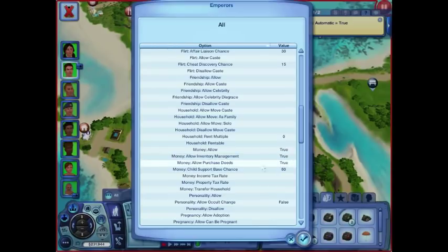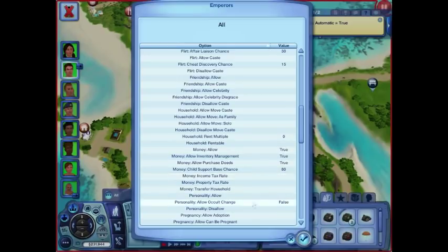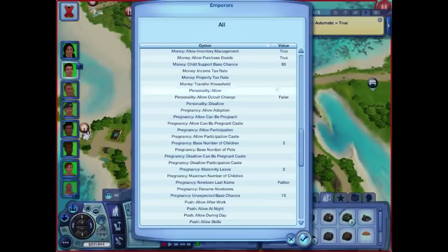Allow inventory management, purchase deeds — these are things they're allowed to do. They're allowed to buy things when I'm not playing them. They're allowed to earn money. They're allowed to give each other child support — that's another cool thing you don't get with normal gameplay but you get with Nara'z Story Progression. Base number of children: they're allowed to have up to three without me playing them. They don't really have a lot of kids when I'm not playing them, probably because I have everything set to the non-active family not aging right now.